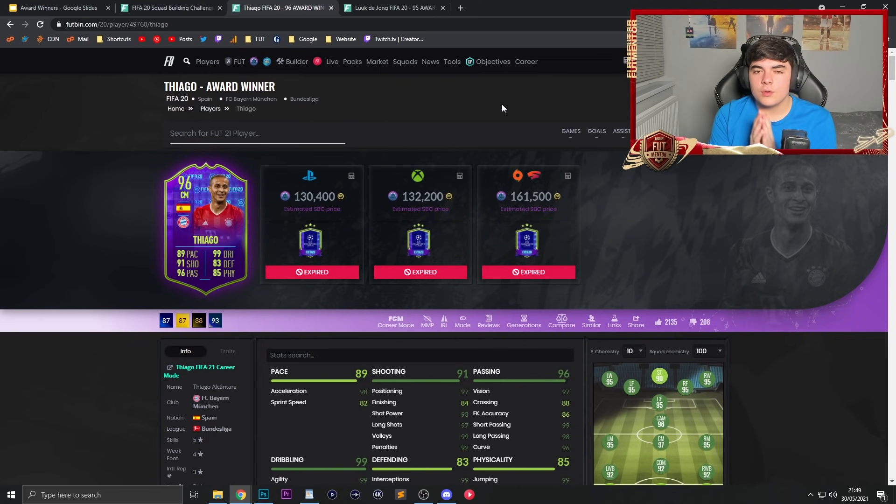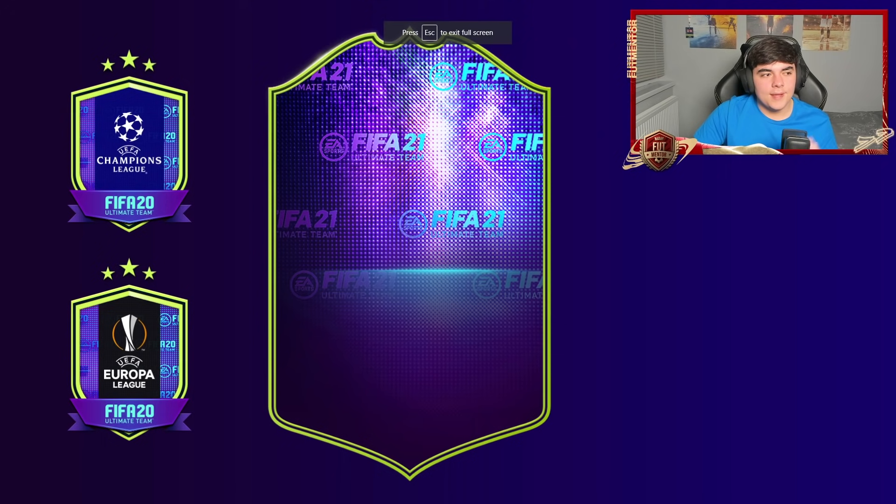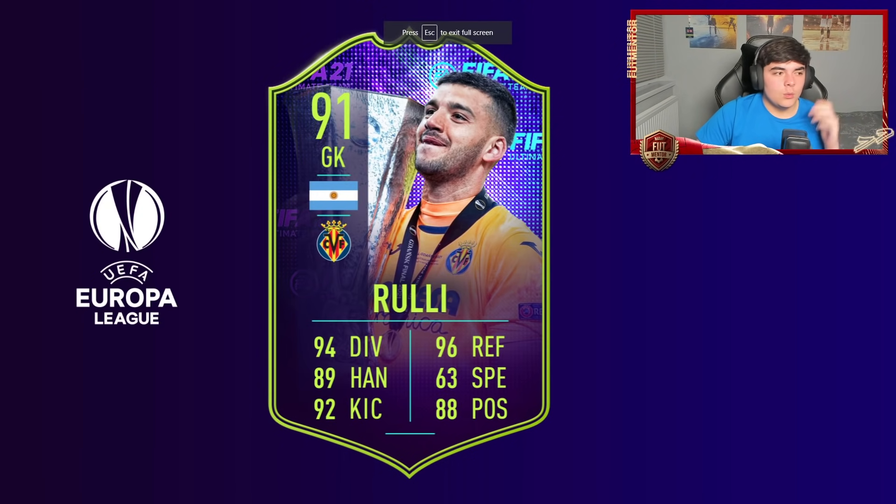The dates I was talking about — it is around two to three days after the final that these SBCs did come out. The Europa League one should come out first, but maybe EA Sports could do both at the same time. I'm really hoping they bring us these cards, as they weren't really too expensive — though SBC fodder pricing is very different now — it's still going to be a very nice SBC if we see it this year.